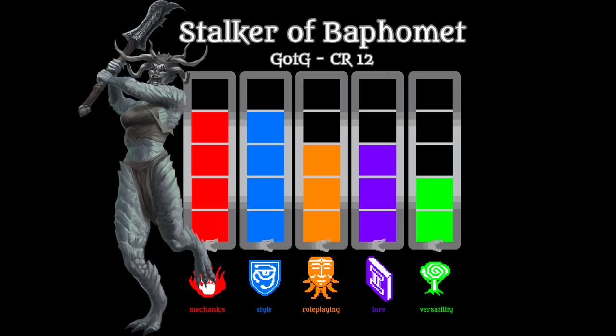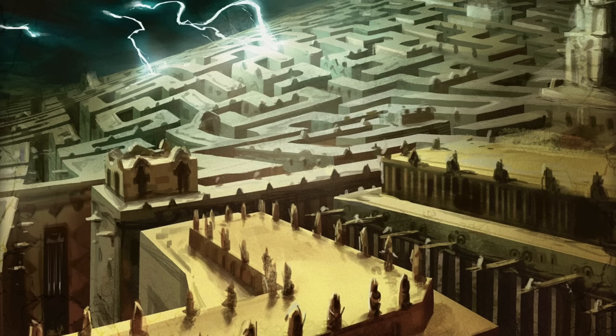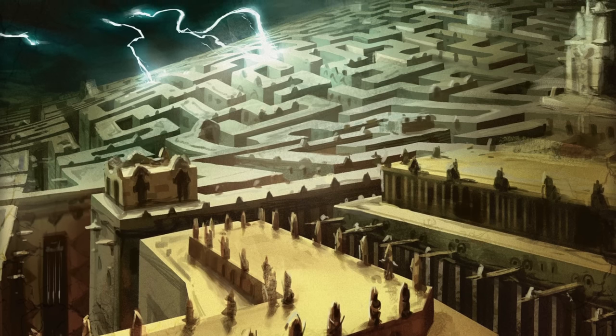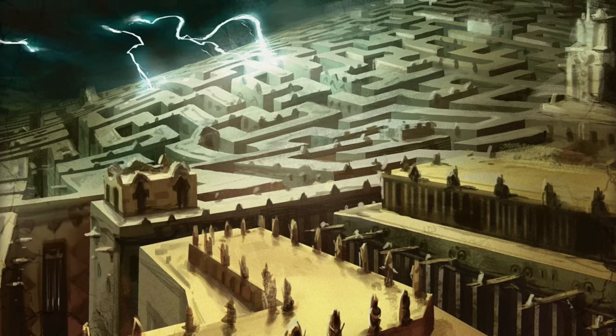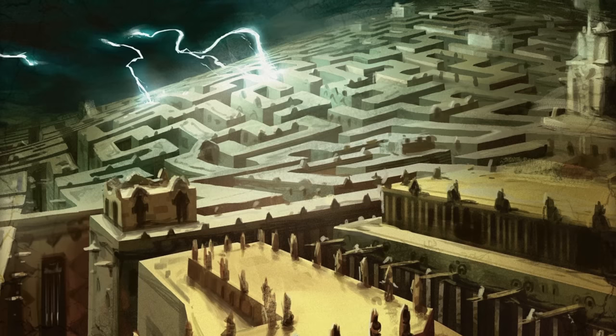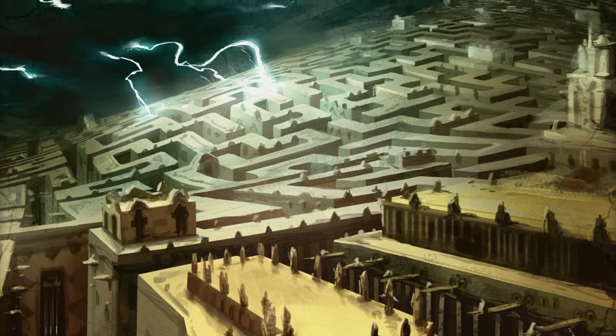The Stalker of Baphomet is next in the cycle of giants turned into fiends. This time it's a stone giant who became a demon, influenced by Baphomet — the demon lord of savagery, hunting, and minotaurs. These stone giants are particularly drawn to the labyrinth-constructing aspect of cultists of Baphomet. They go on to fashion their own mazes in which prey and victims are placed, and the bloodthirsty stalker hunts them down.